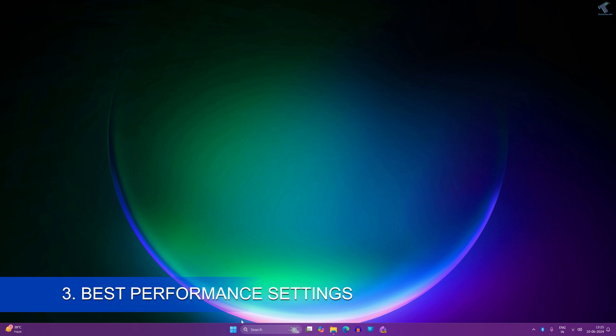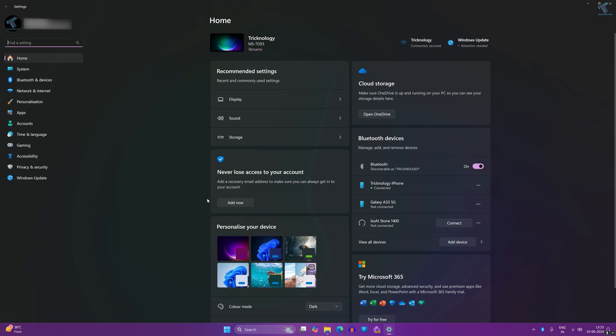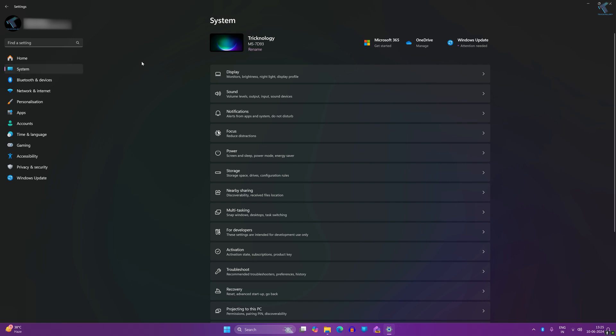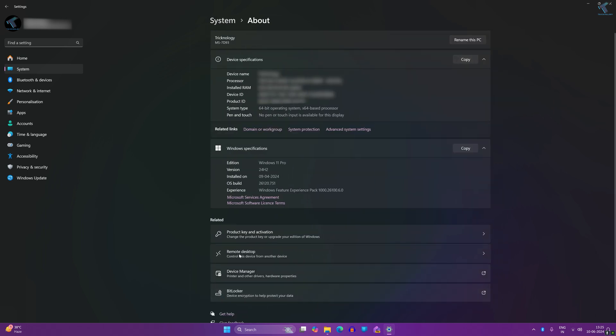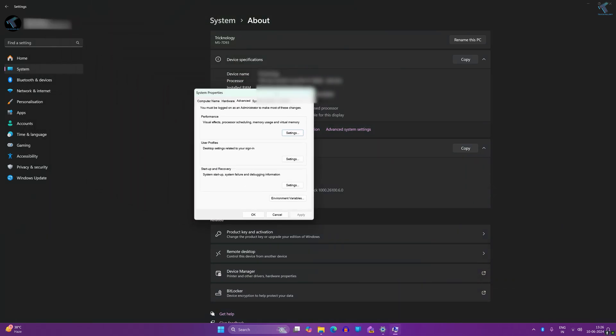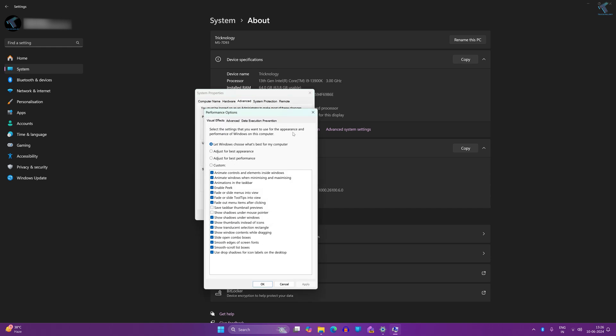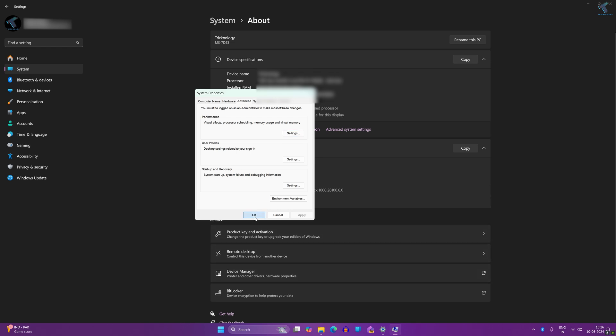The next one is best performance settings. Right-click on your Start menu and click on Settings, then click on System. Scroll down and click on About. Under Device Specification, click on Advanced System Settings. In the System Properties window, click on Advanced, then under the Performance tab click Settings. Select 'Adjust for best performance', then click Apply and OK.